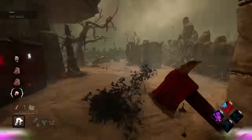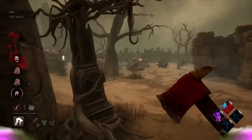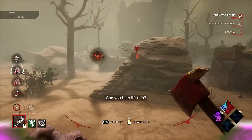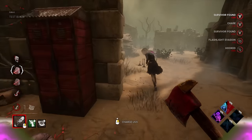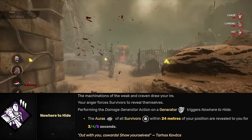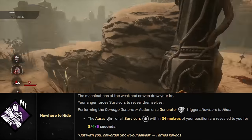Since we're talking about add-ons, we may as well talk about perks. The obvious good perks are obviously good on Jerry — things like Deadlock, Pain Res, Barbecue, Lethal, etc. are all good. But a perk that works especially well with Jerry's kit is Nowhere to Hide. With Nowhere to Hide, you can kick a generator, quickly scan your surroundings, and if nobody is there, due to how crazy fast your teleport speed is, you can teleport and have just a few seconds of aura reading left.